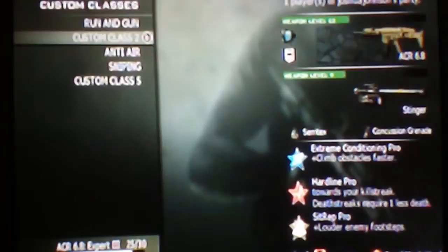Next up, I have the ACR 6.8 with a Heartbeat Sensor and Impact for my Proficiency, and a Stinger Missile as my sidearm, Semtex, Concussion Grenades, Extreme Conditioning Pro, Hardline Pro, Sit Rep Pro, and the exact same Strike Package and Death Streak of Dead Man's Hands.